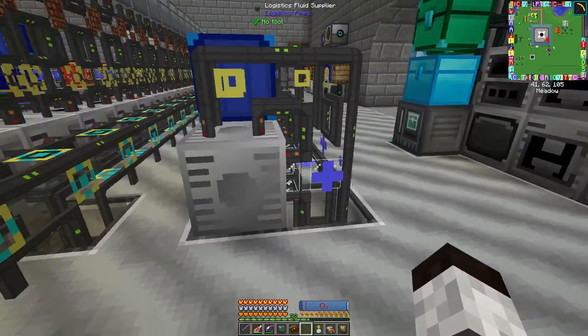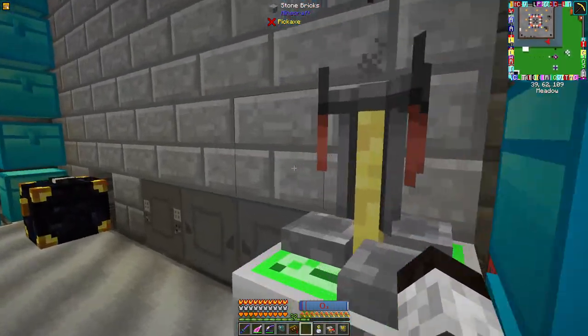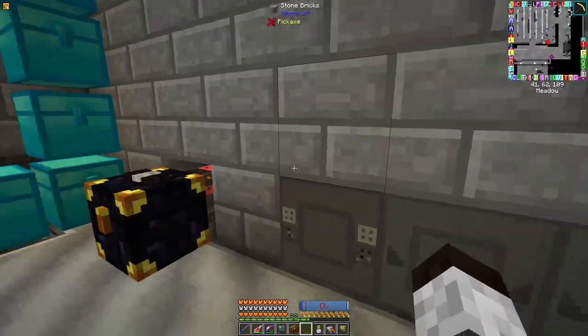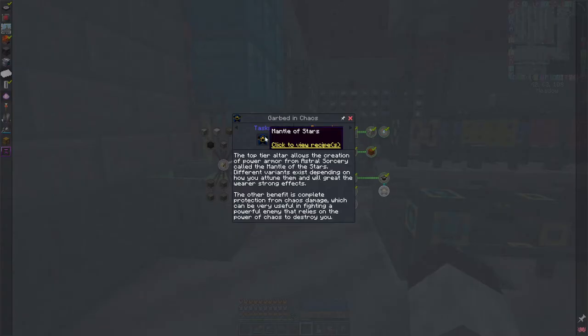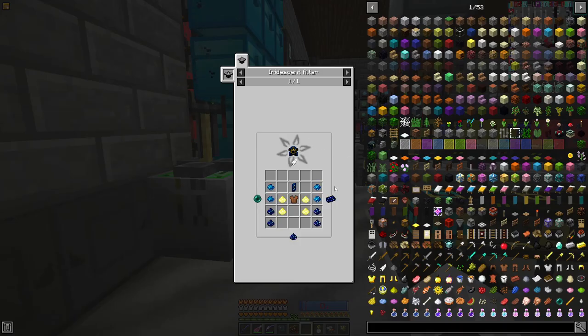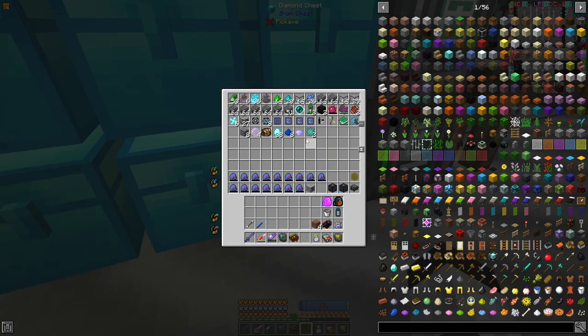Let's come back down where it's safe. What I want to do is make the Mantle of the Stars and attune it. So I need resonating gems, stardust, illumination powder, leather tunic, and rock crystal of any type. Do I have any resonating gems? No, I don't.